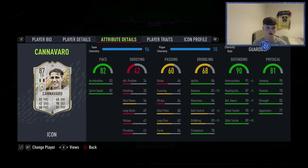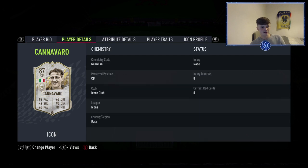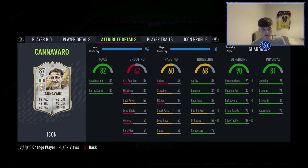If you missed my base icon pack opening, here's a spoiler — that's where this came from. He's good. A bit short at five foot nine, but apart from that he's exceptional. His defending is wow — 99 defensive awareness, standing tackle and sliding tackle, with the Guardian chemistry style. Loads of agility and balance on a centre back, very very nice. 95 jumping makes up for the height.